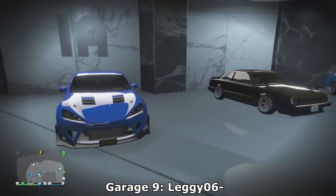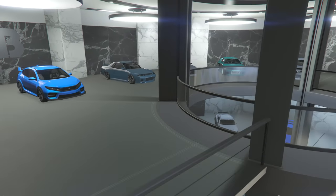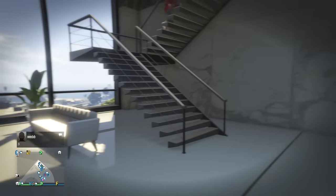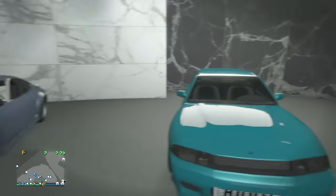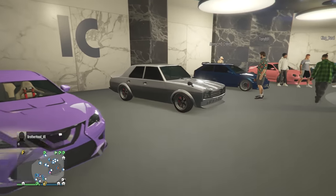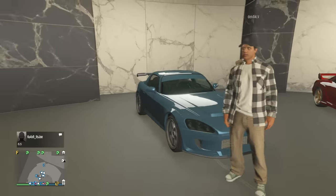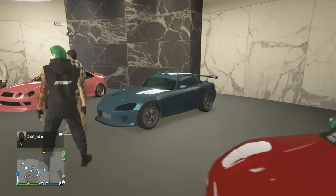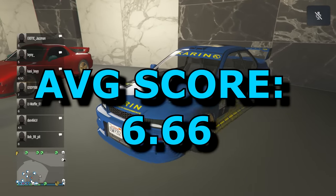Now we have Leggy — oh, is this Epsilon? We have the Pulse Lude, the Kanjo, the new cars. You can tell he's probably set this up: it's a Japanese bottom floor. There's some German and Japanese up top — maybe it's supposed to be all Japanese but he's got one German car in here. I always do that. A lot of my cars get mixed up when I'm moving them around. Clearly a good array of cars here. A great garage from Leggy — he got a 6.6 out of 10.